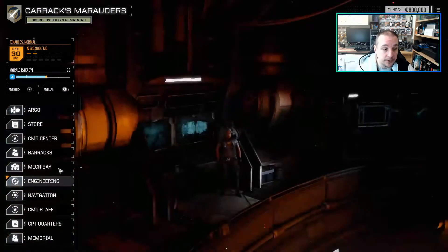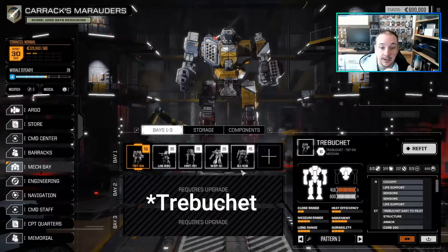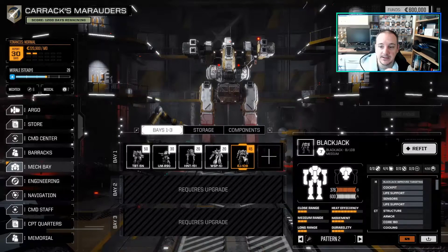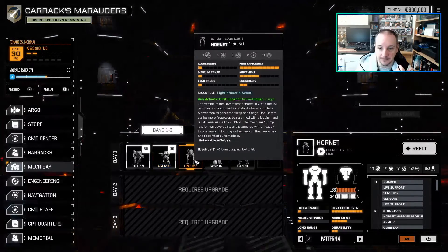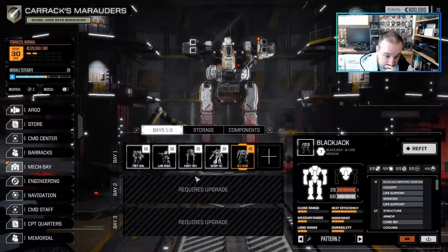Here we are at the Davion start point. Looking at the mechs specifically, we have a Thunderbolt and a Blackjack - both fairly solid, the Thunderbolt more so. The Blackjack can occasionally be a little weak on the armor side but it's a fairly good solid starter. Usually you will have at least one medium mech - it's not always the case but more often than not. In this case we've also got an Urbanmech, a Hornet, and another Wasp. You may be unlucky and get all lights, but here we've had a fairly decent roll.